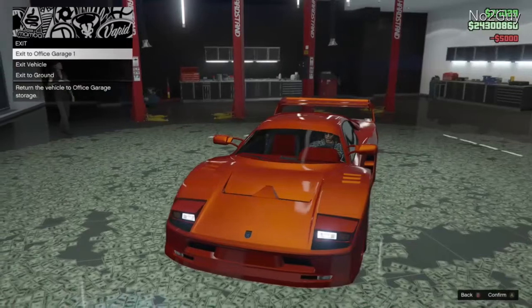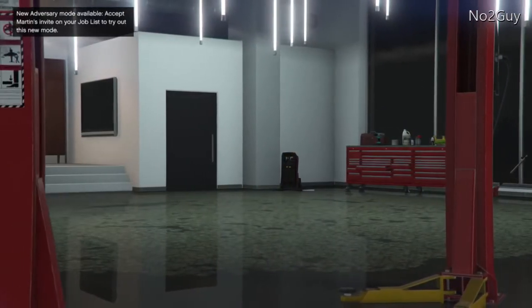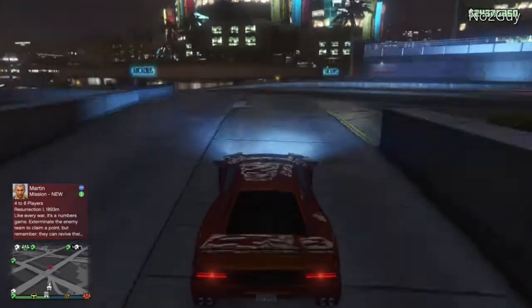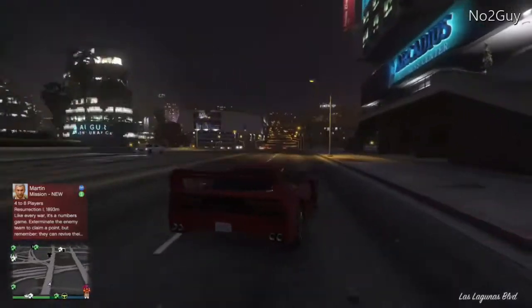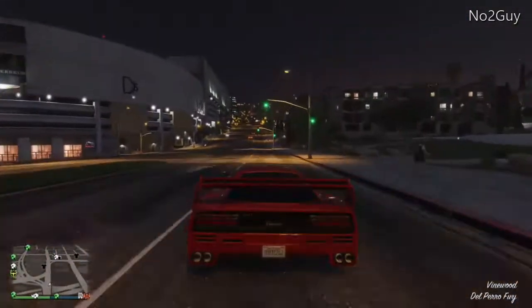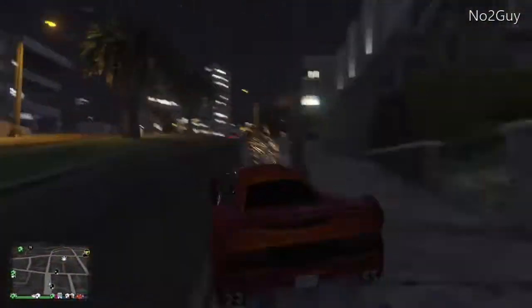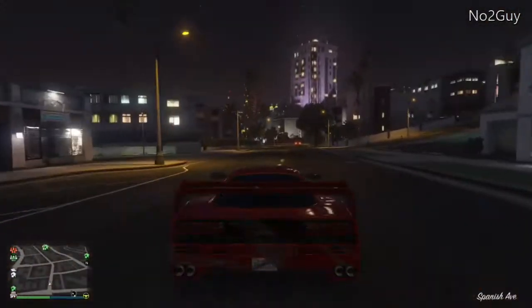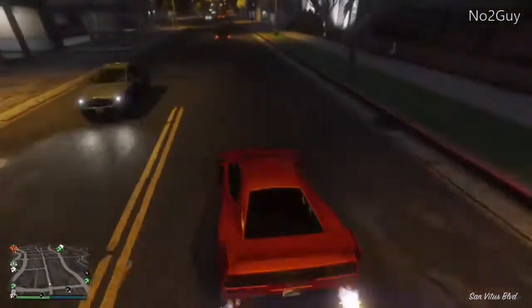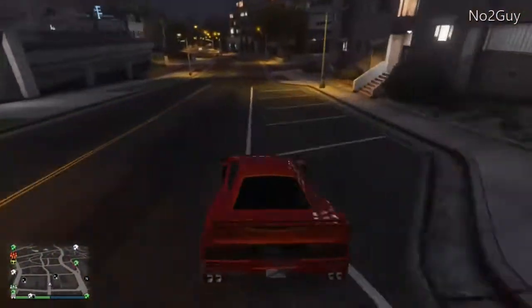Now we're going to take it outside and give it a test drive, see how it rolls. Classic cars are usually a bit iffy on turning - too skiddy, too much understeer. Here we go out - it looks really good, looks sexy. I love this car, it's worth it. It's definitely a good showroom car to impress your mates. How fast can we go? Probably going to do a drag race video for it later today.